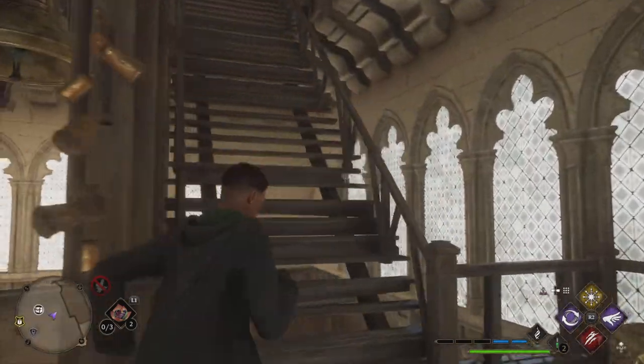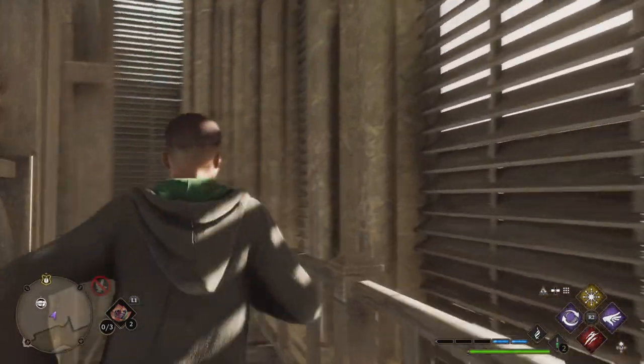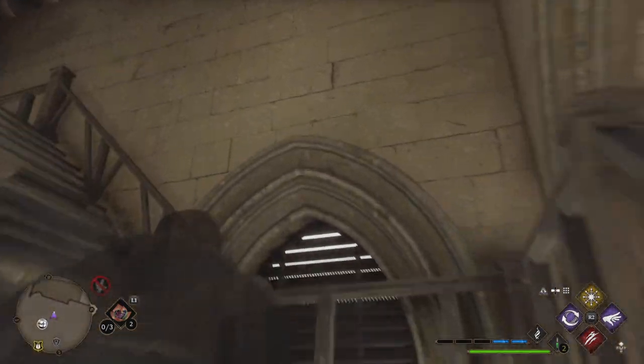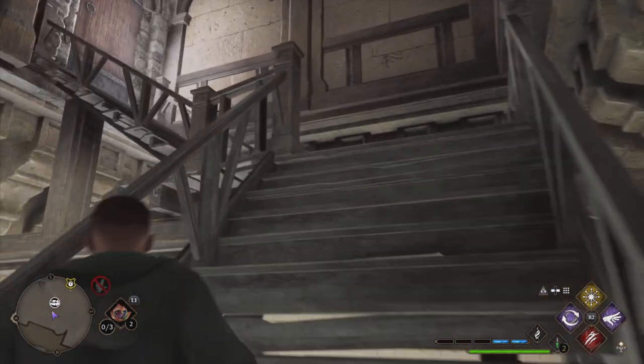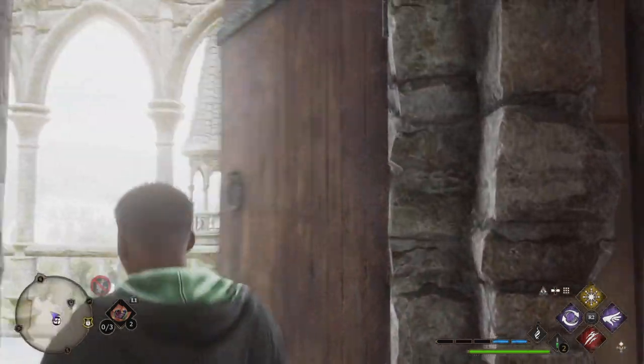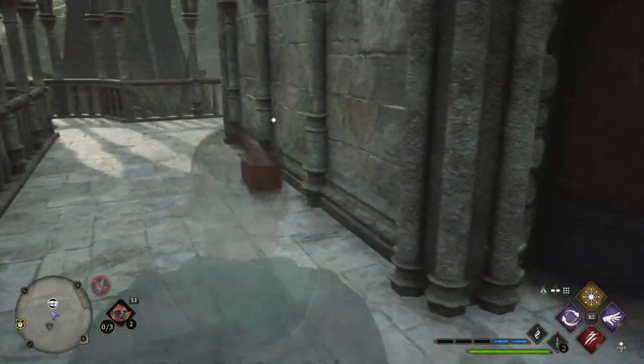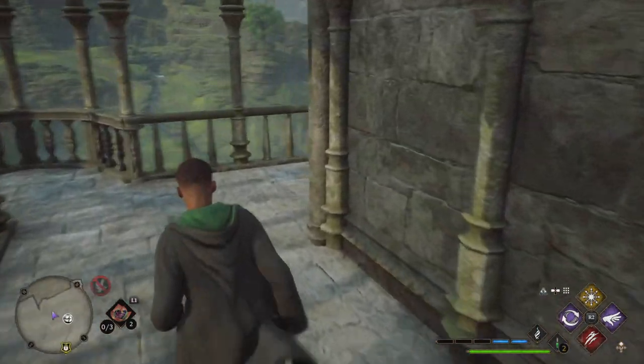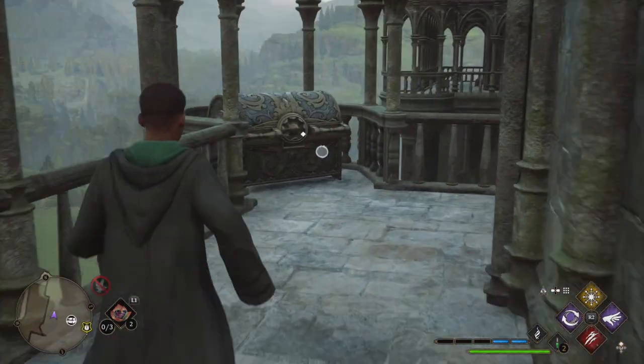If we turn around we can head up the stairs once more. We're going to continue up there all the way until we get to the top. When we're at the top we take a right. We'll have a chest here on one side and then we'll have our legendary chest over here in the corner.